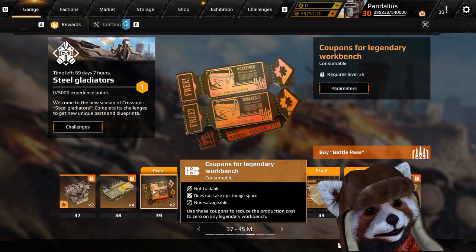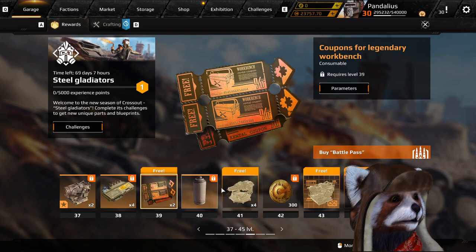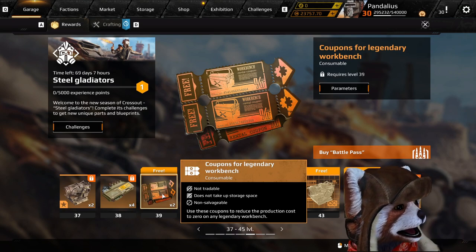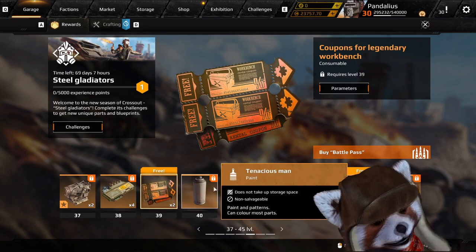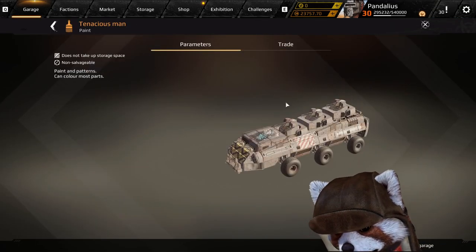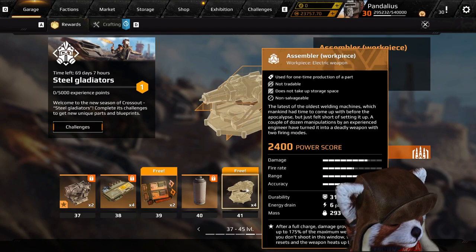Next, we get coupons for the legendary workbench — quite nice, since the legendary workbench is very expensive; actually getting a coupon equates to a bit of money. I'd recommend using crossoutdatabase.com to make sure you maximize profit rather than minimize losses. Next, we got something that kind of looks like a mix between drywall and rust — an interesting legendary paint. I'm not quite sure how I feel about it; it kind of makes your car look like it has acne. But hey, maybe someone's gonna like that paint.